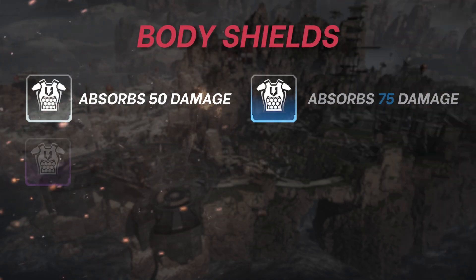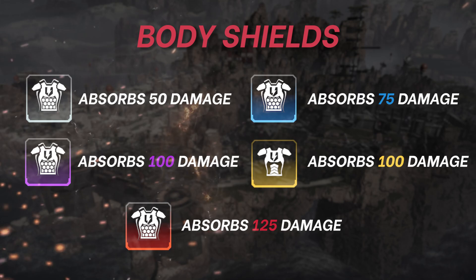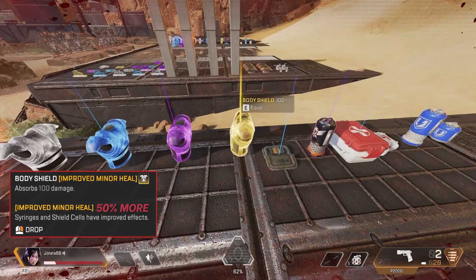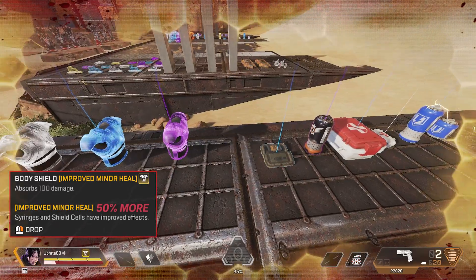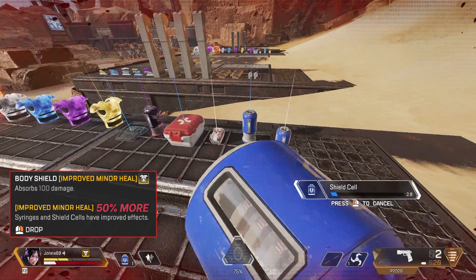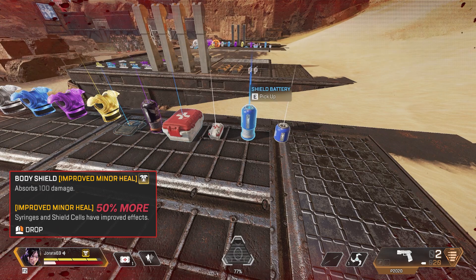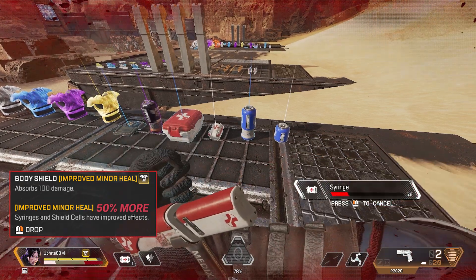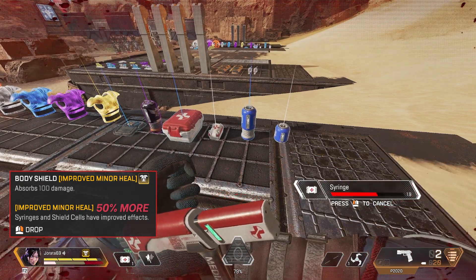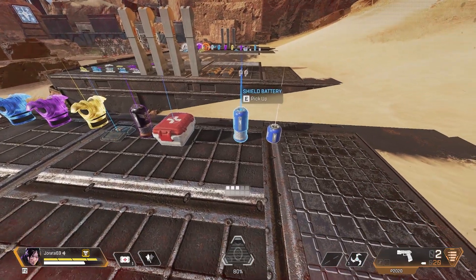Gold body armor has gone through a lot of changes over the years but the one they've landed on is a form of faster healing. The gold body armor offers 100 extra health broken into four segments of 25 HP each. Normally a shield cell fills 25, but on gold armor that's doubled and you get 50, allowing you to pop heals faster and be back in fights. This applies to syringes also, not just shield cells. Gold armor is best on people who like to get in and out of fights very quickly, like Wraith or Octane.